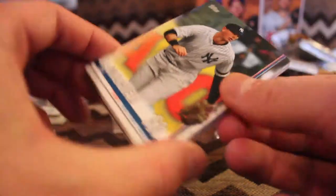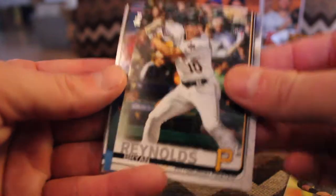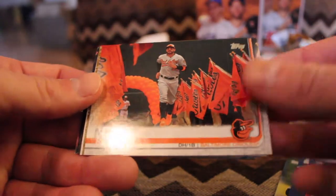Gregory Soto, rookie. DJ LeMahieu. Brian Reynolds, rookie card. Jake Bowers, rookie card — very good player, fun to watch.